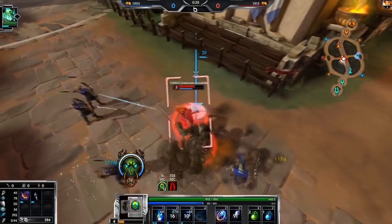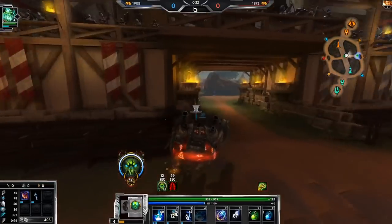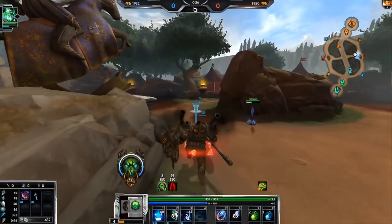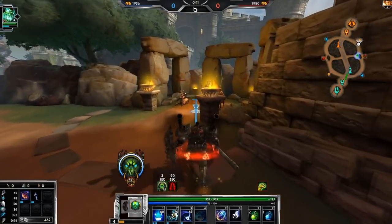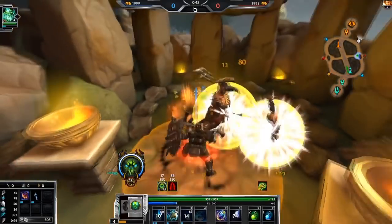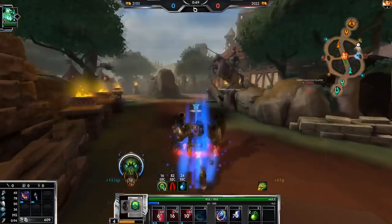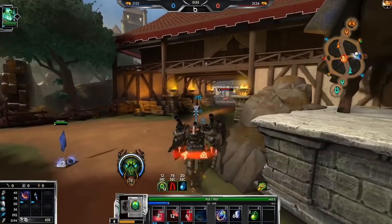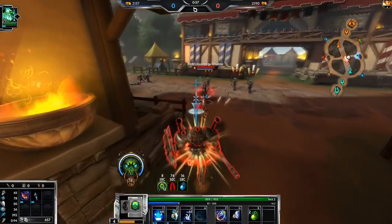We're taking a lot of damage. Let's go take my blue now — actually no, we're gonna be aggressive and take his speed buff, because my blue buff is in a pretty safe spot. If I take his speed buff, we can start getting ahead of him. We're gonna lose some minions to tower, but that's okay.